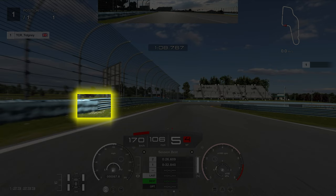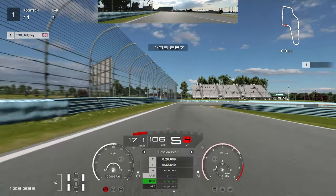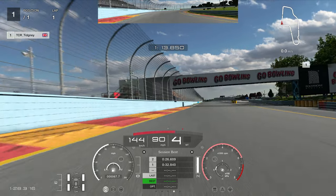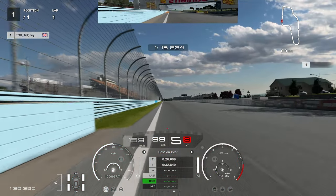For the final corner, drop to fourth gear and aim to maintain around 80 miles an hour. Once you know you can make it at 80, accelerate through. I confirm 80 miles an hour there as I head towards the line.